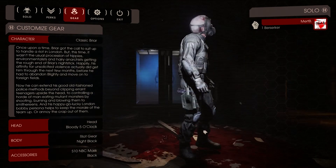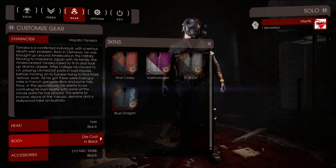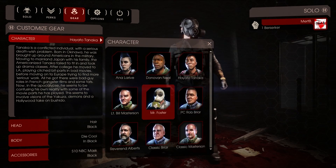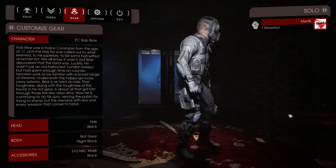So did this one. They both come with riot gear, I suppose. Then what does this guy come with? This guy's just black. PC Rob Blair? I guess that's riot gear. That's annoying.